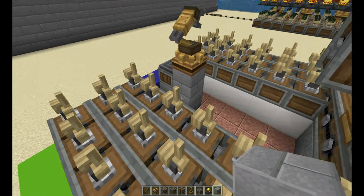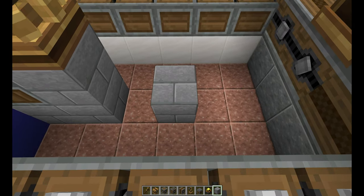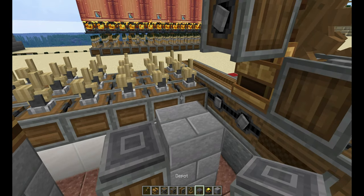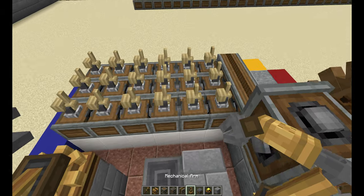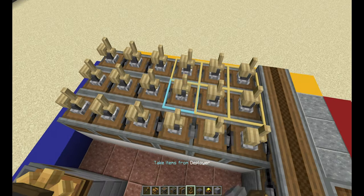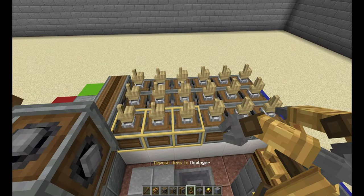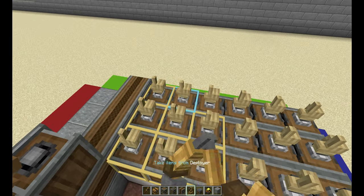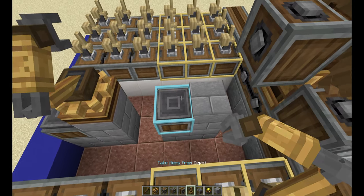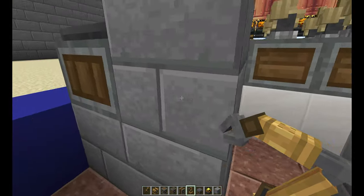Now go over here, count one, two, three — on the fourth block, add blocks here, here, and here, creating that L shape. Add your depot. Then get your mechanical arm and repeat the same process: crouch, aim at the deployers, and click twice until they turn yellow. Make sure you do both sides. Do not switch your hand at all — it will mess up the whole setup and you'll have to redo it. Then make sure the depot is on blue and place it right on top. The mechanical arm is all set up.